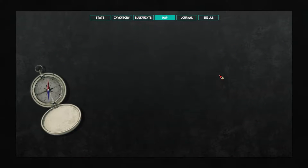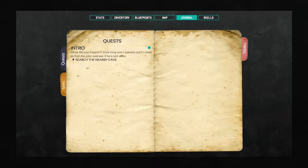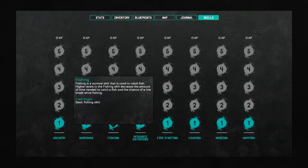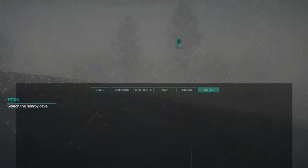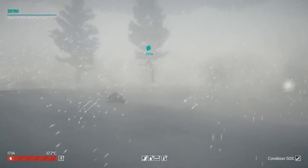You can see there's a map here. It doesn't show anything yet. And there's a journal — so we have to search the nearby cave. That is our first thing we have to do. And skills right here — we can level up, it looks like. So that's cool. We're going to go ahead and start heading in this direction.